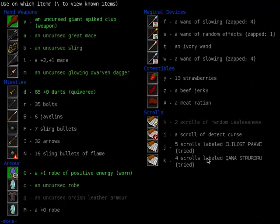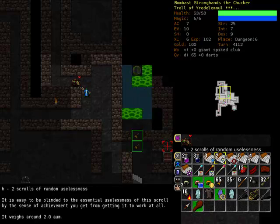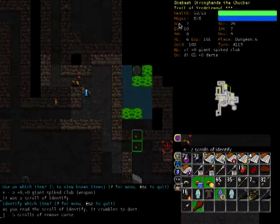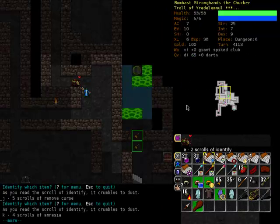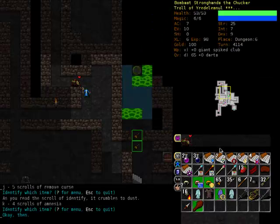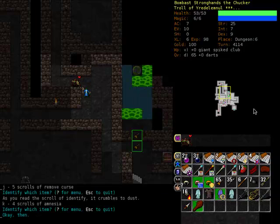Haven't tried one of these yet, so sure. Oh, it was a scroll to identify — okay, that can be helpful. Is there anything that I haven't identified? Can I use this to identify other scrolls? Heck yes! This will be very useful. Scrolls of amnesia — scroll allows its reader to selectively erase one spell from memory to recapture the magical energy bound up within it. Interesting, but I probably won't ever need that.